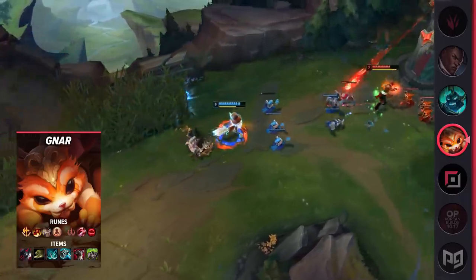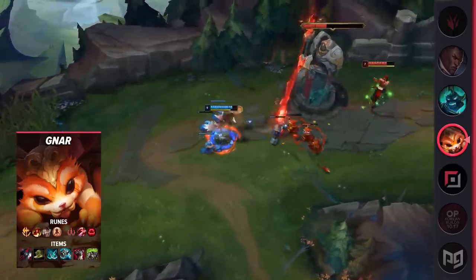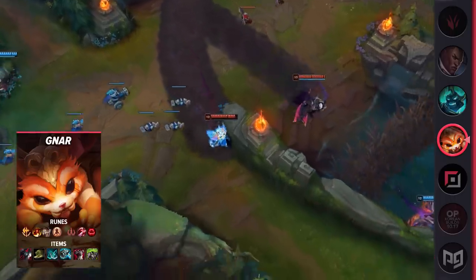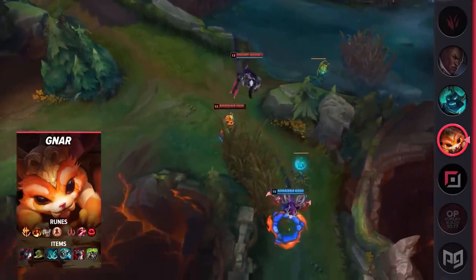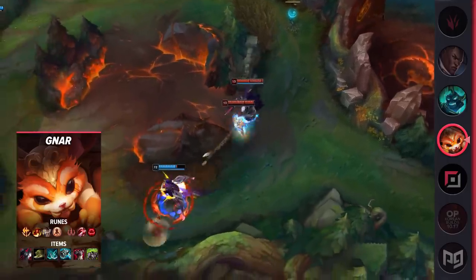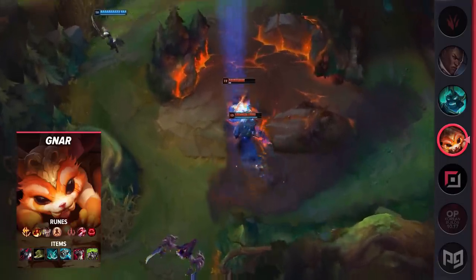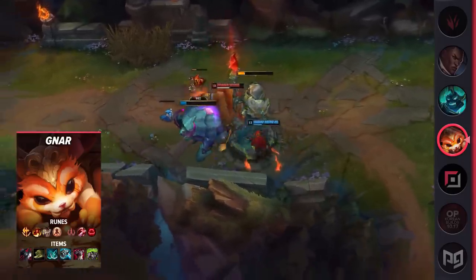The reason for this is that Phantom Dancer's passive, Spectral Waltz, provides a ton of extra movement speed when near an enemy champion. Phantom Dancer already provides some bonus movement speed, which is exactly what Gnar needs to kite his opponents and maintain distance in his mini form. Since you're going to be building Phantom Dancer for the extra movement speed anyway, Fleet Footwork isn't as crucial, and you can opt for more damage instead.